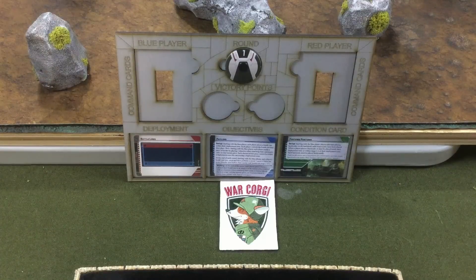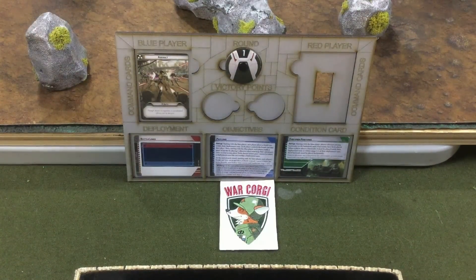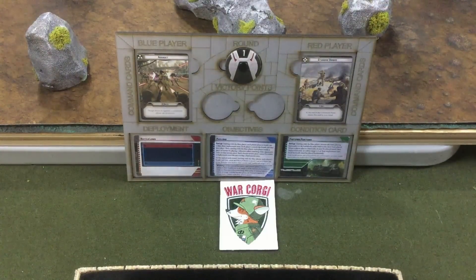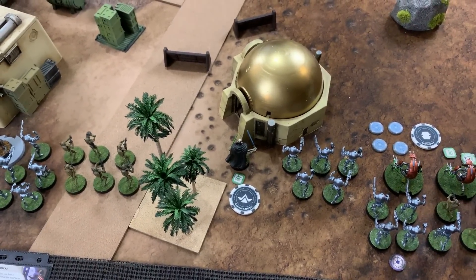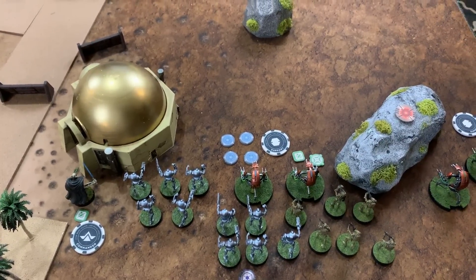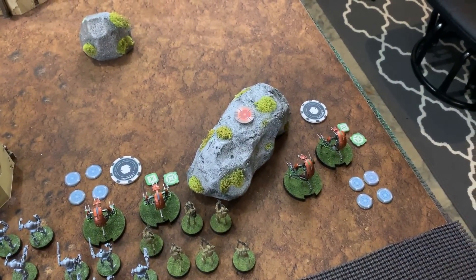Turn 1 begins. Chris plays Aggressive Assault, while Michael picks Standing Orders, giving Michael priority. Michael gives orders to General Grievous who gains a surge token, plus orders to both Droidica units who each gain a surge token and an aim token. Chris gives a token to Luke.